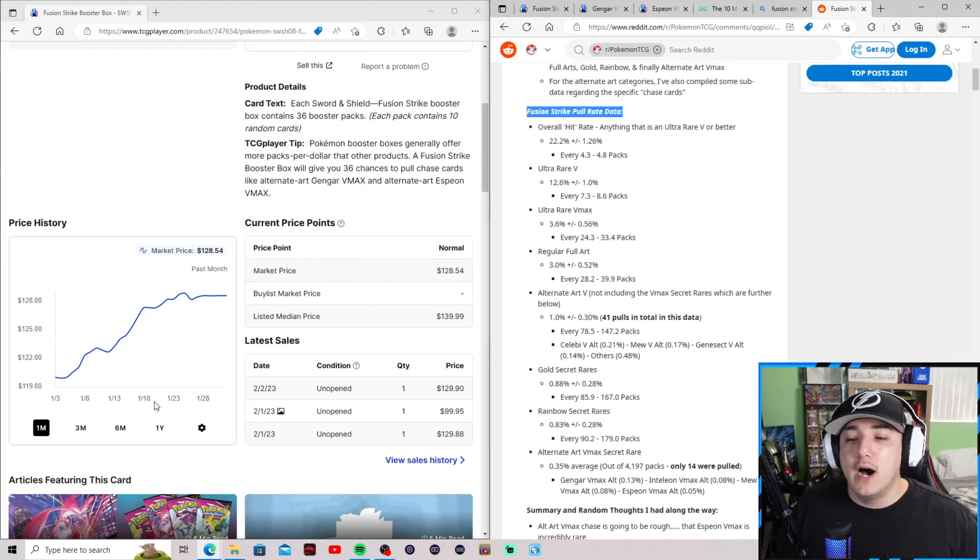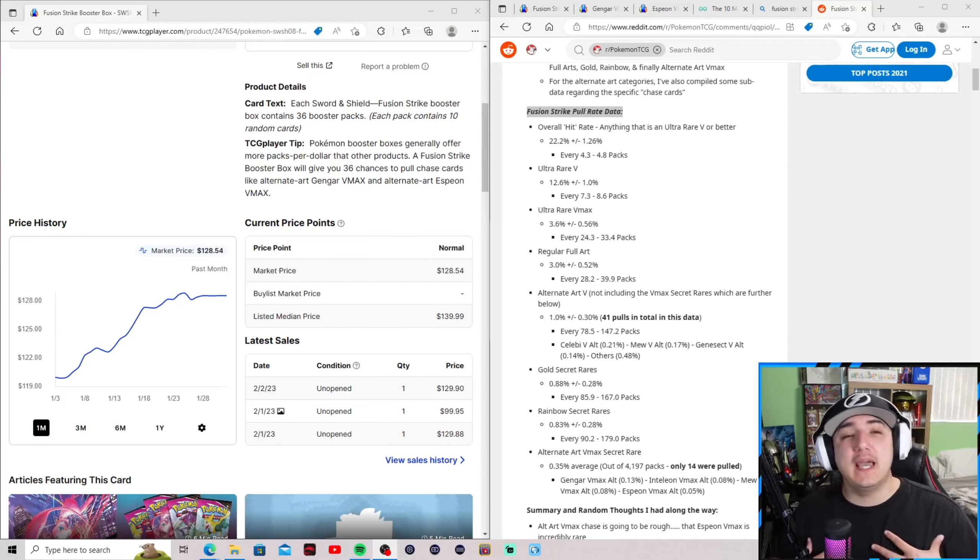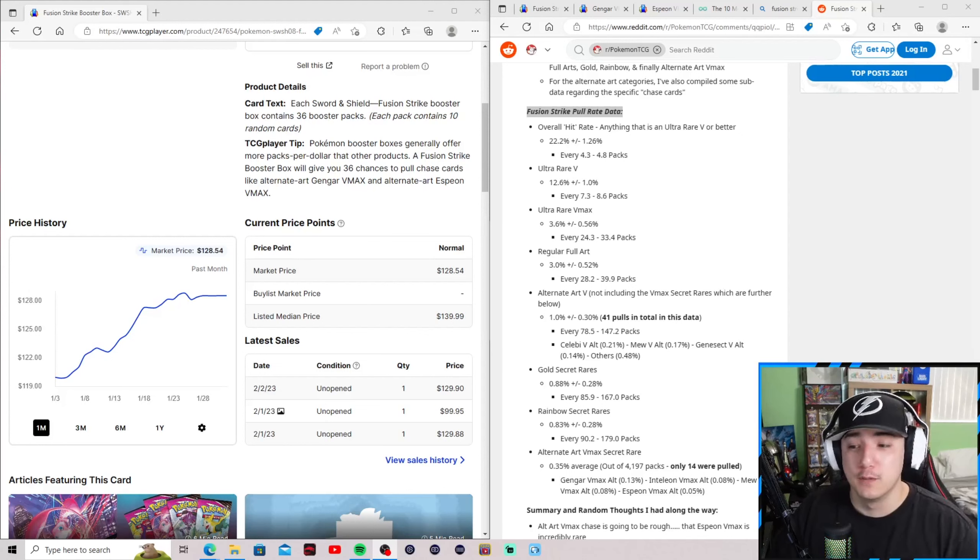When buying Fusion Strike now, you have to weigh your odds — prices are going up for single cards and sealed product. What is the financial goal you're trying to accomplish? In my personal opinion, I'm just going to buy singles now, because out of 4,197 packs — the equivalent of 20 cases — that would put me at a $15,600 deficit to pull only 14 alternate art V-Max cards.